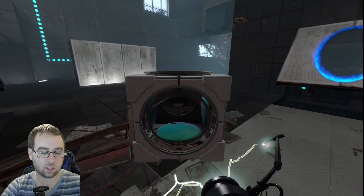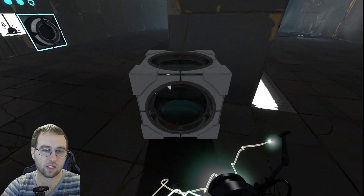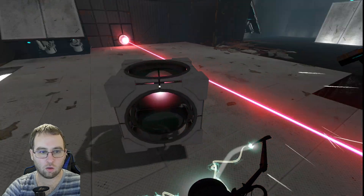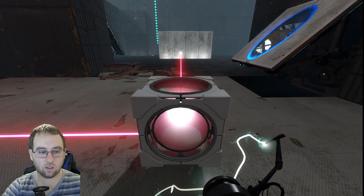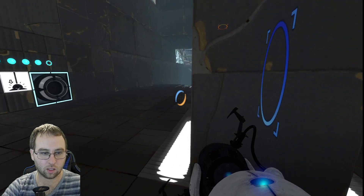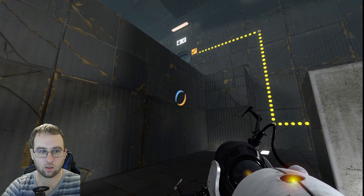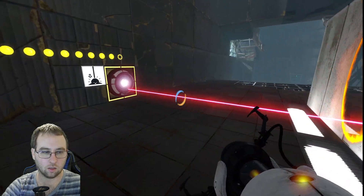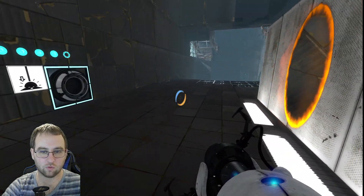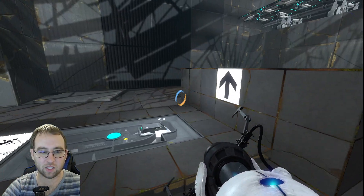Is there a wall I can put a portal on here? There is — that's all that matters. We just need to point it that way, and then we can very easily put a portal there and a portal literally right behind it. But actually what we need to do is first jump down one more time, get up to that last platform and then we'll be good to go.